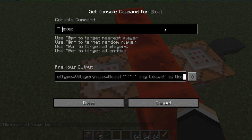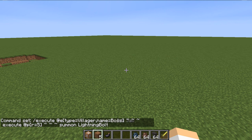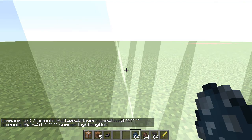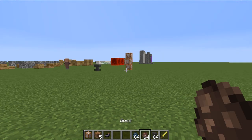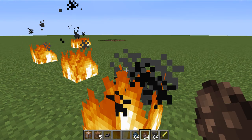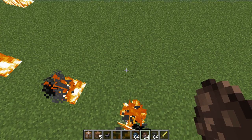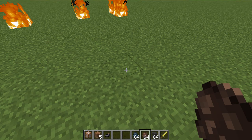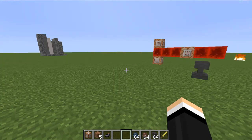So it's going to execute at the player within the five radius of him, and let's say summon lightning bolt. Let's try this. So let's say I have the boss right there — whenever I'm walking near him it's going to summon lightning on me. But I mean, that's not a really good idea for him — he turns into a witch and then dies.